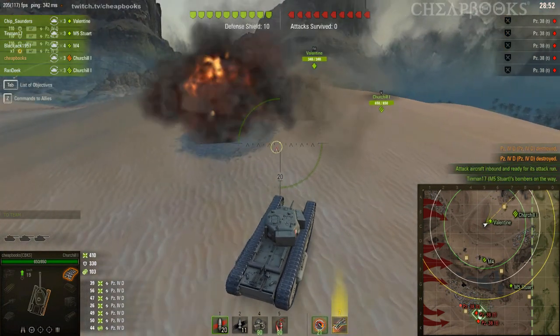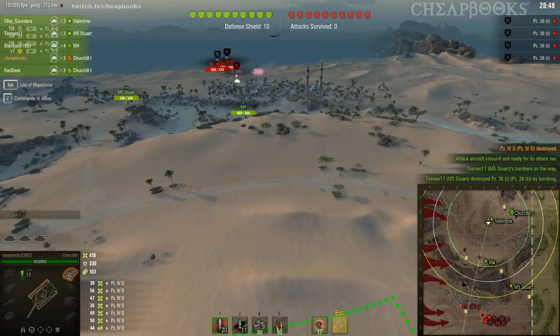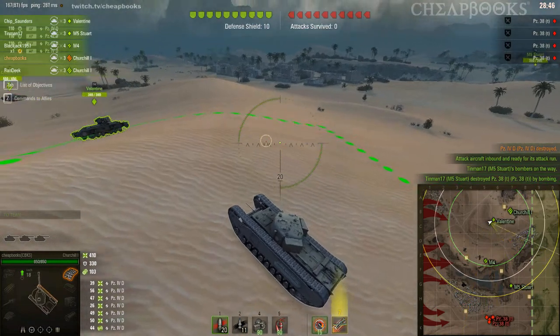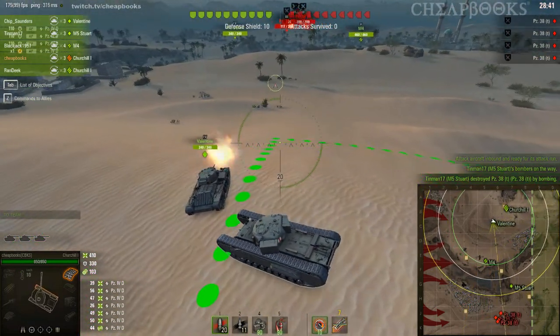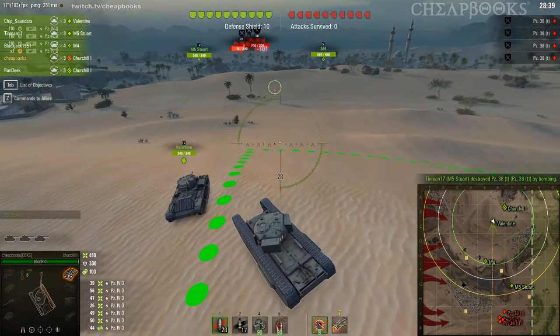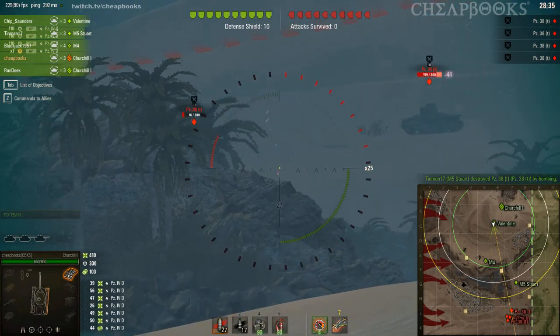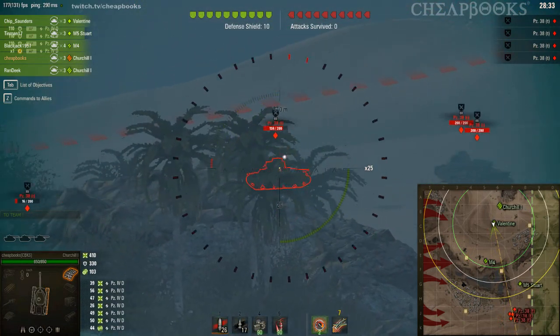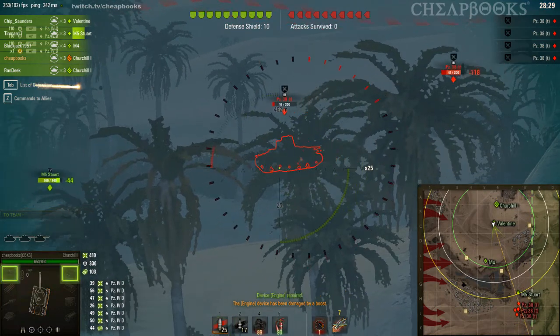We've got a lot of enemy tanks in the south to worry about. Even though they're outside of the yellow circle I can still fire at them, but you have to be extra careful because you're not going to be able to use auto-aim as much. You're going to have to aim more accurately and lead your shots a lot better. Even though I'm going to be hitting these tanks, you'll see I'm just barely hitting them.